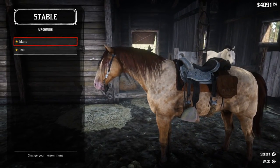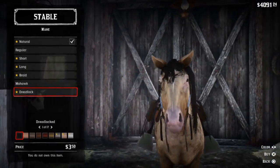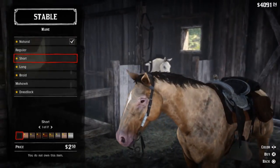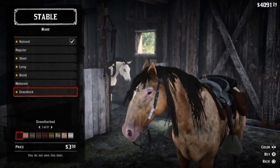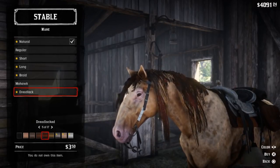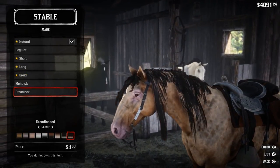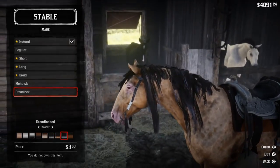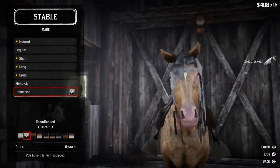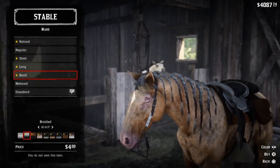Let's go ahead and get this bad boy groomed up. We might do something a little bit different since this horse looks a little bit different. I really love the way the Mohawk looks — I've been putting that on every horse — but I don't know if I actually like the way the Mohawk looks on this one. We can do the dreadlocks, which kind of look derpy. Maybe the braids — I'm not a big fan of the long either. Maybe the short might not look so bad. We'll go with the dreadlocks, or actually, the Mohawk with the silver and black actually looks really nice. We can do the braids — I haven't done braids yet. We'll go with the braids.